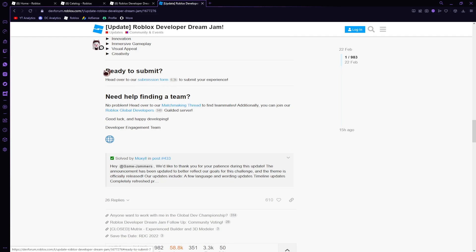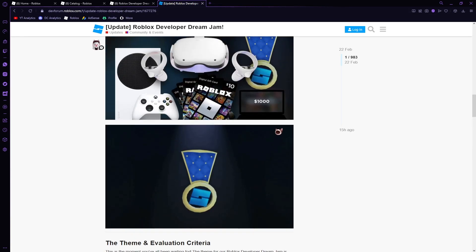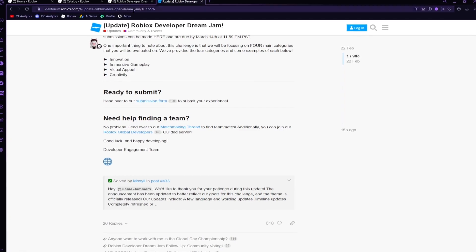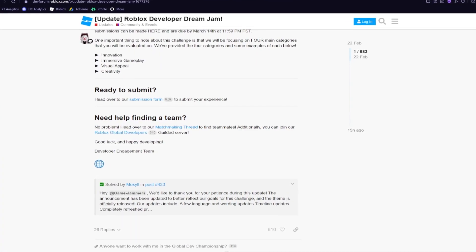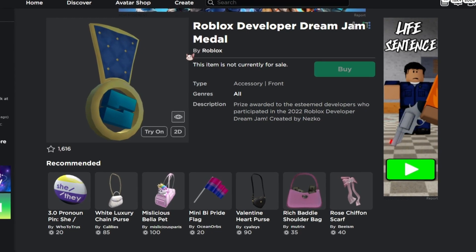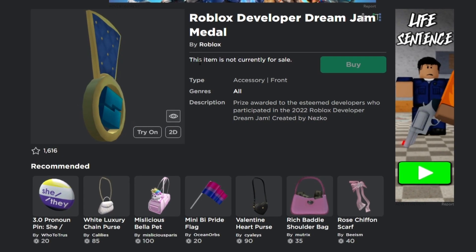To enter, you just need to submit a form on the dev forum — you can find it pretty easily. Just scroll down and click on the submission form, sign up, and then hopefully if you participate and are accepted to the Developer Dream Jam, you can get this item.